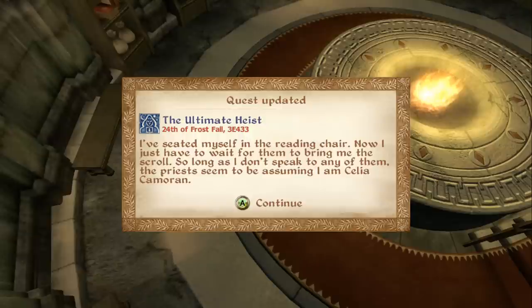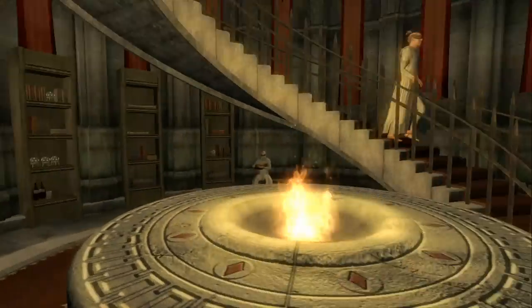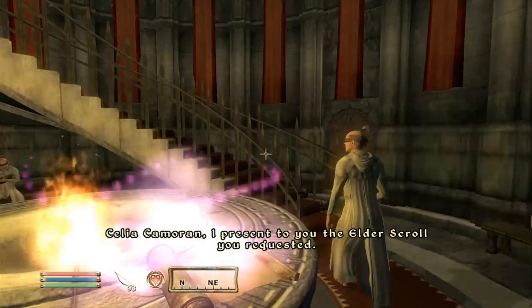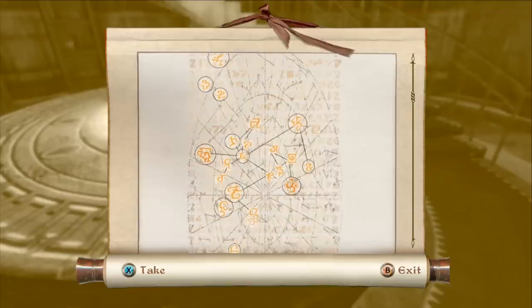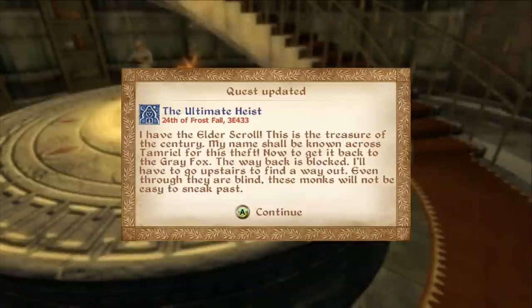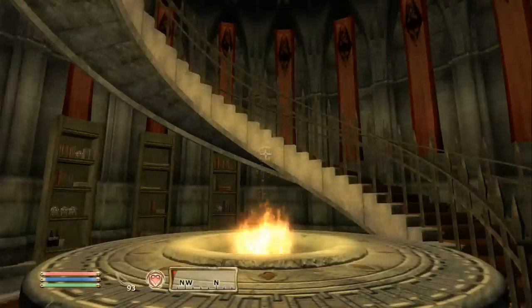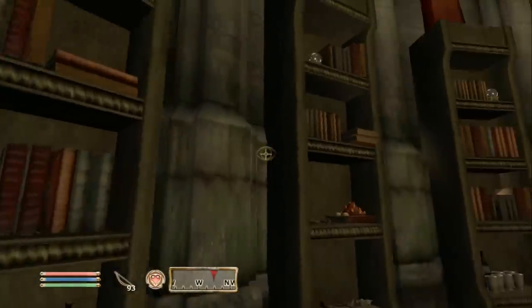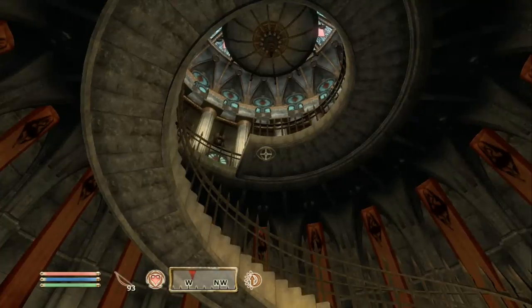They all think I'm Lady Cameron, so we're going to sit in the reading chair. I've seated myself and just have to wait for them to bring me the scroll. As long as I don't speak to any of them, the priest assumes I am Celia Cameron. Let's wait here and hopefully they will bring us the Elder Scroll that we're going to steal. Let's also save the game after receiving it.